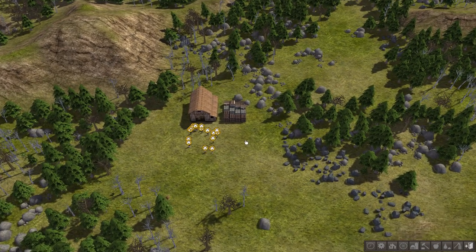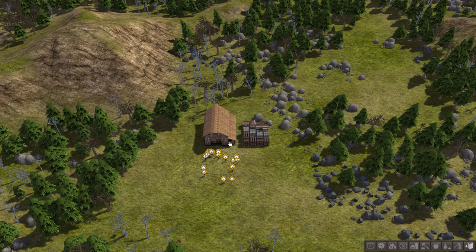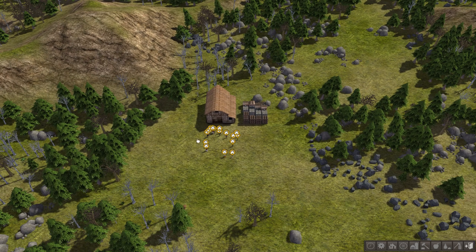Here we are with our first settlement. On this difficulty we actually start off with a storage barn and a stockpile already built — you don't on the hard one. We've got our citizens here ready to go, but the first thing they're going to complain about is the fact they don't have anywhere to live, and then of course you need to worry about how to heat and feed them once they are in there.